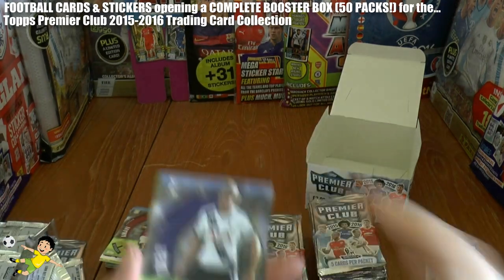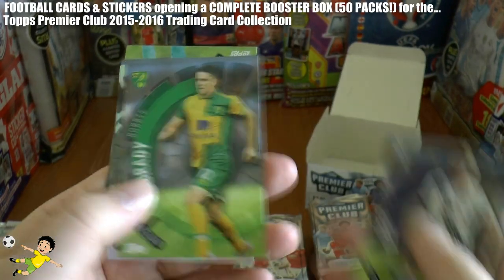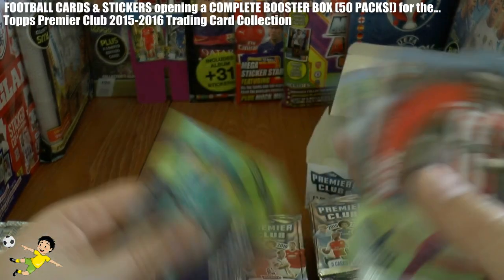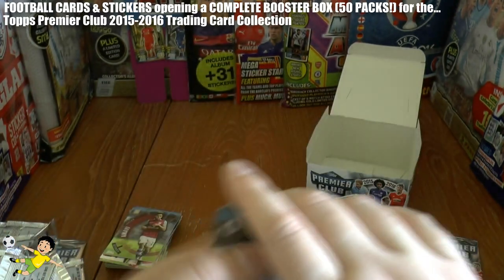Next pack we have Eric Dier of Spurs, Robbie Brady from Norwich, Ashley Williams Captain card of Swansea, Mane, and Thibaut Courtois, currently Chelsea's keeper.